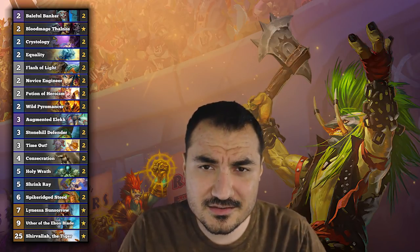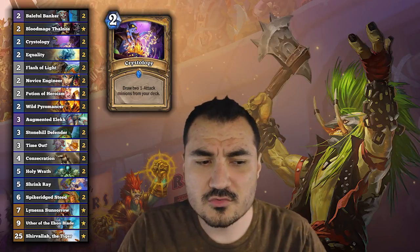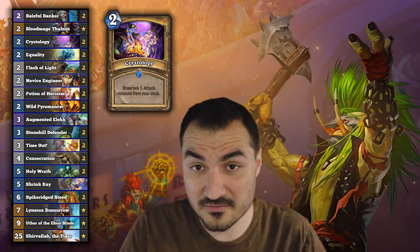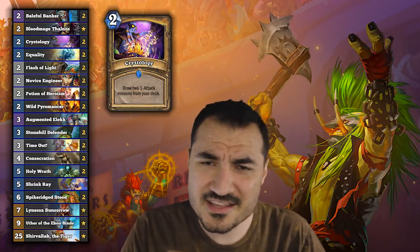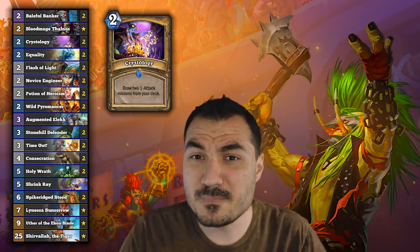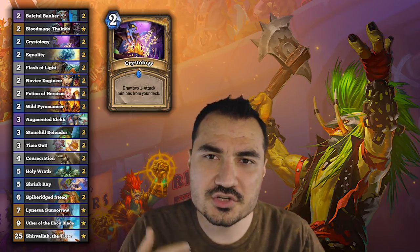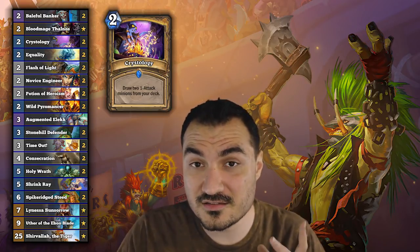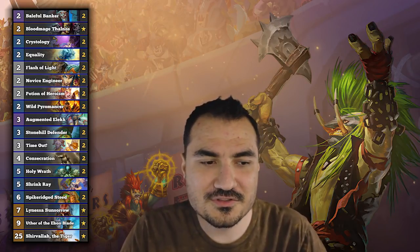The key difference in this deck is that I'm running Crystology. Crystology is a really interesting card — draw two one-attack minions from your deck. A lot of us thought you just play it in aggro and get some consistency, but that's not the aspect here. The interesting part is there are a lot of card draw minions that are one-attack, so you basically use Crystology as a perpetual card draw mechanic. You play this, you get your other card draw, and you end up siphoning through your deck faster than any other mechanic Paladin has available.